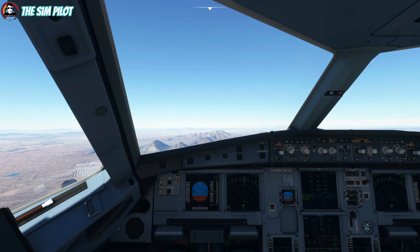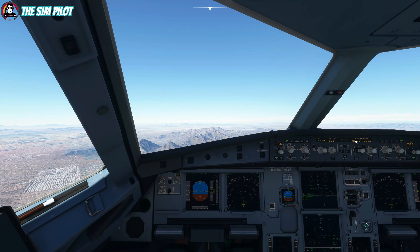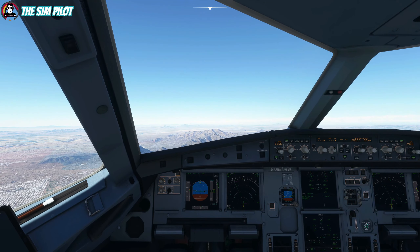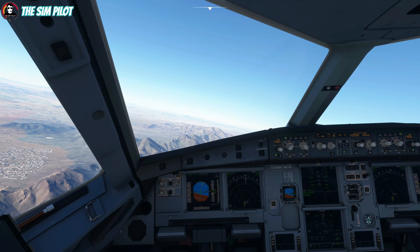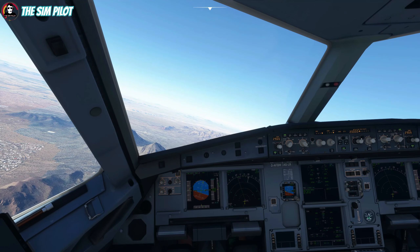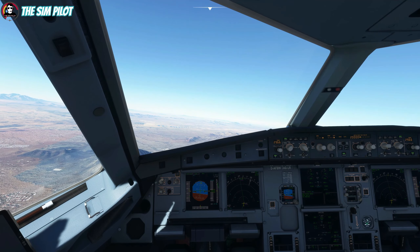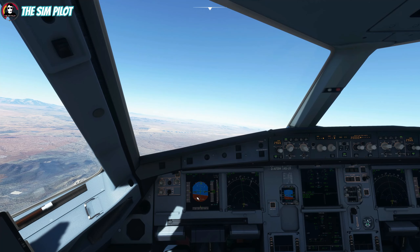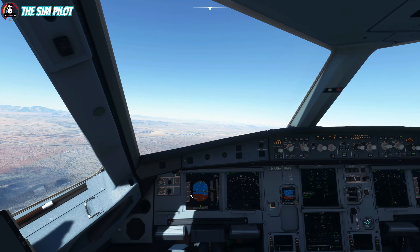Let's retract the flaps and go back to zero flaps. We'll assume ATC cleared us to 20,000 feet. Go back to managed heading by pressing up on the heading bug, and press up on the altitude selector knob to command the aircraft to go to 20,000 feet. The aircraft is staying at 250 knots below 10,000 and managing that speed. At this point you can activate the autopilot, which I will do so I have time to talk.